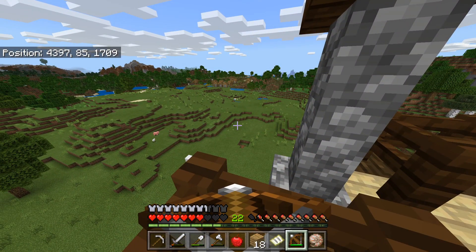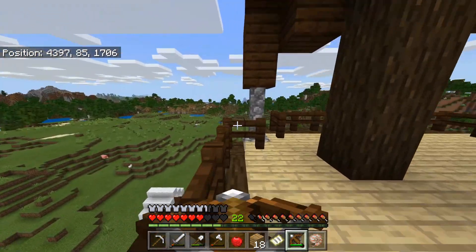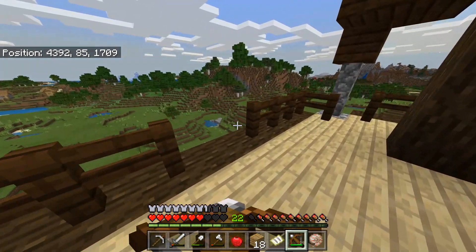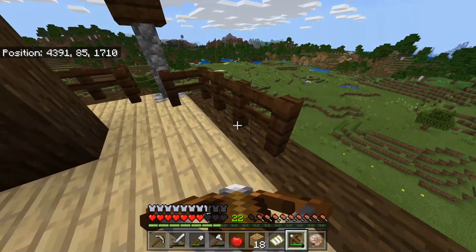The first pillager outpost we find and the first bottle o' enchanting we find — that's going in an item frame. Sweet. I didn't pick up an arrow, damn it. What can I drop? That pickaxe — it's going to die anyway. Wait, is that a different village? It is! Oh my goodness — there's an ice spike biome! Oh my goodness, okay, this is cool!